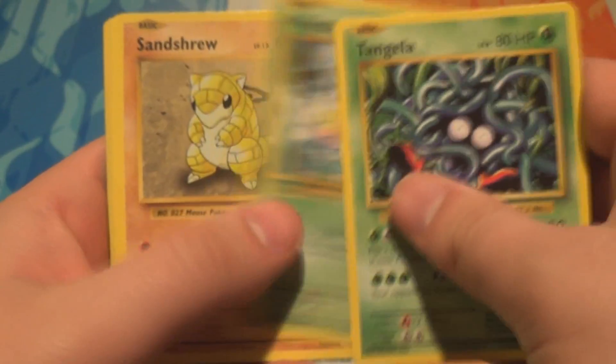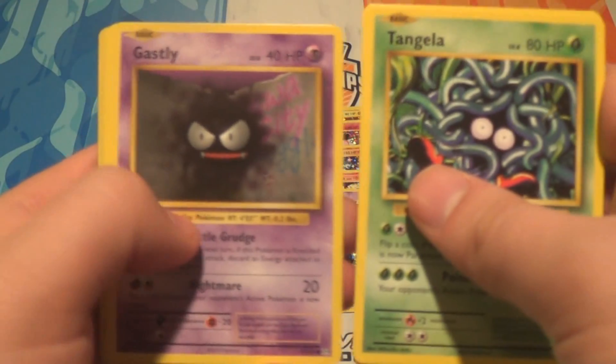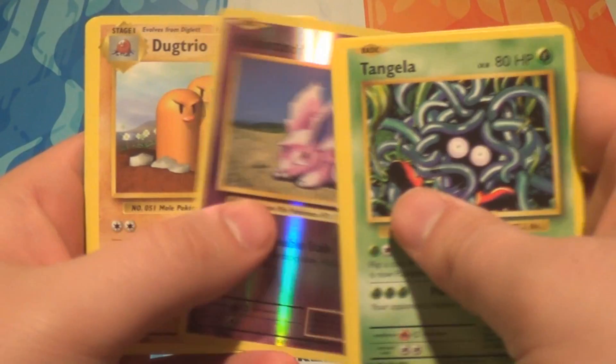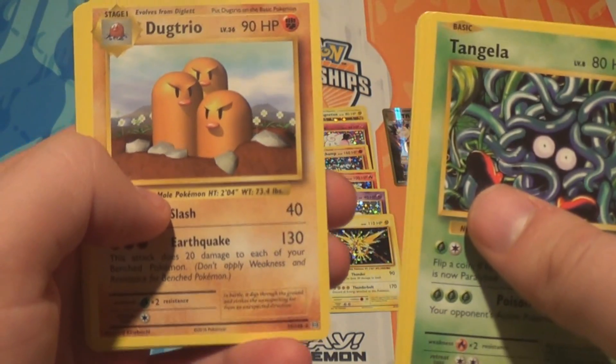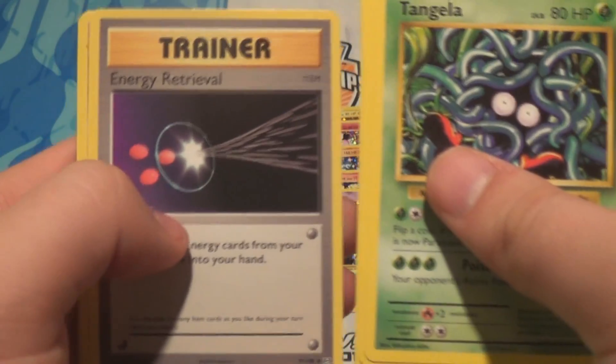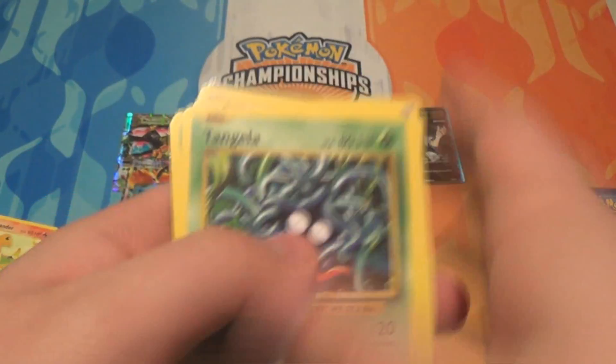Pack thirty-two: a Tangela, a Weedle, a Sandshrew, a Gastly, a Magikarp, a Reverse Nidoran Male, a Dugtrio — first one we've seen in this box, which is crazy considering how many we've got so far — an Energy Retrieval, a Hornet, and a Pokédex.